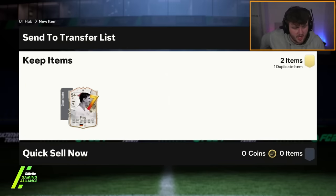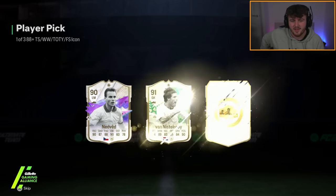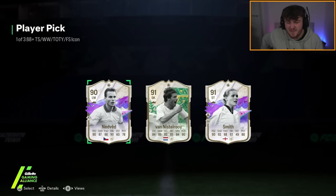Next icon pick - Nedved and Smith. They're quite cheap - they're definitely better than a lot of the winter wild cards, but they're both quite cheap unfortunately, which is not ideal. I think Kelly Smith's probably the best one there, to be fair.